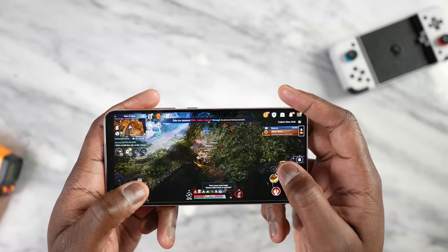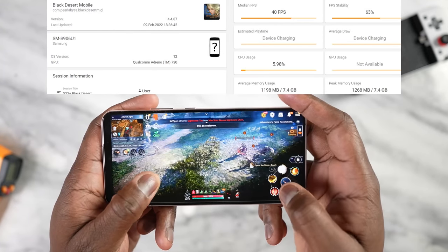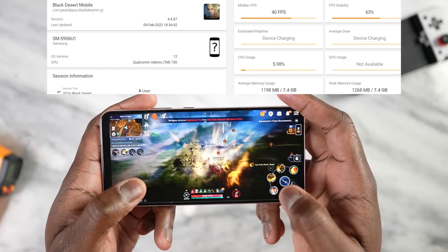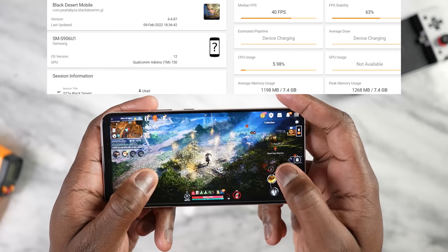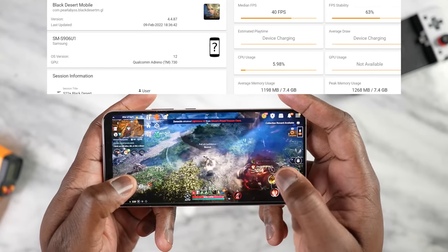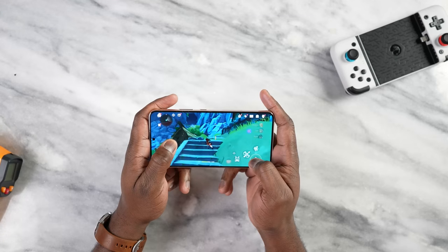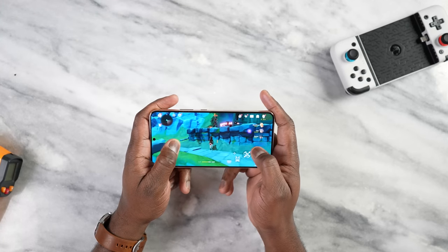Moving over to Black Desert Mobile — a game we saw on the Galaxy S22 Ultra where we got about 42 frames per second — it's quite similar here on the S22 Plus, where we're getting about 43 frames per second. So in terms of gaming performance, there's still a solid match between the two devices.